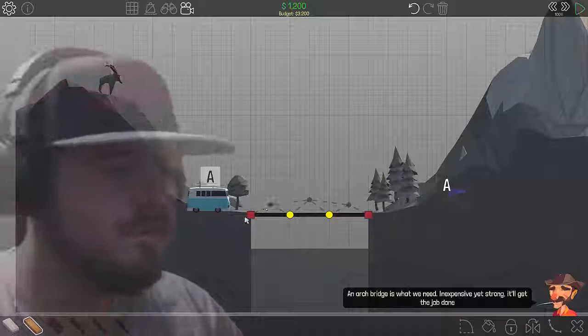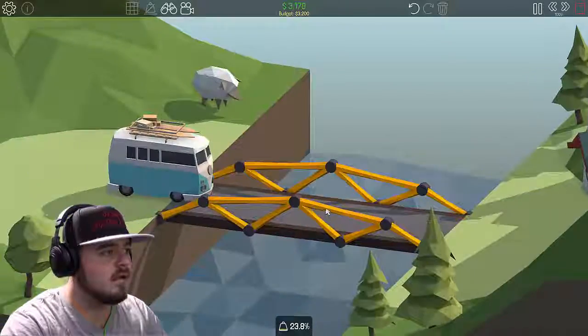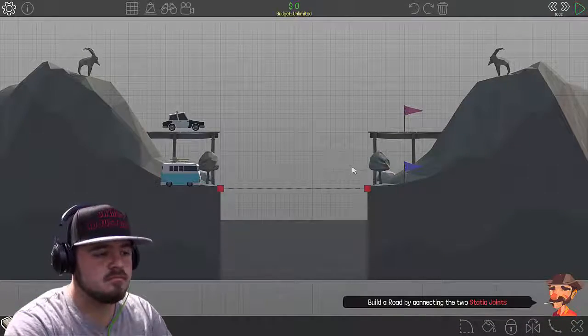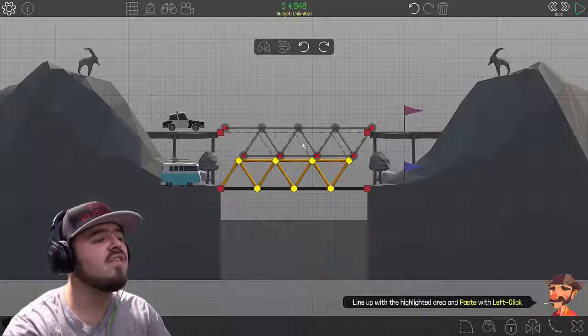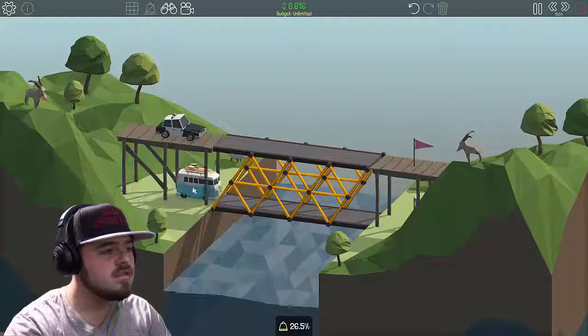An arch is what we need — inexpensive yet strong, it'll get the job done. You're gonna die, you're gonna die — now you're gonna make it right over to grandma's house! All right, build a road by connecting to the static joints. Oh I see, I see, said the blind man.